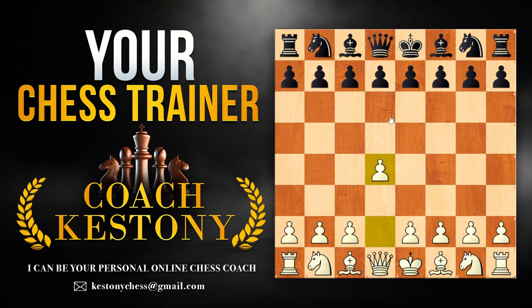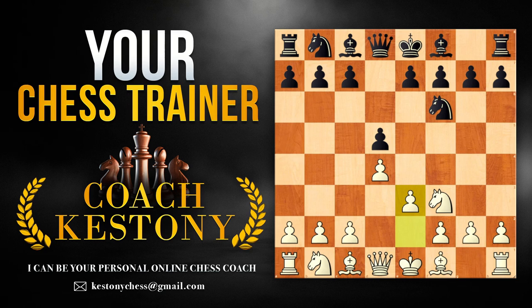We start with the move d4, our opponents will respond d5, and after Nf3 and Nf6 — this is probably the most flexible for black — we're going to be playing the move e3. Our setup is going to consist of the moves Bd3, fianchettoing the dark bishop, usually castles, and likely we're not going to involve c2 to c4 early on.